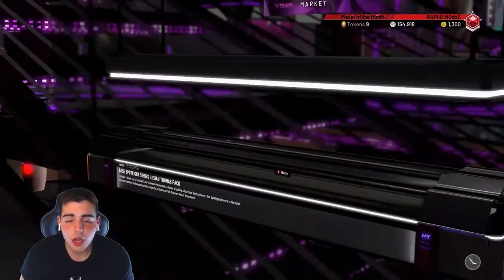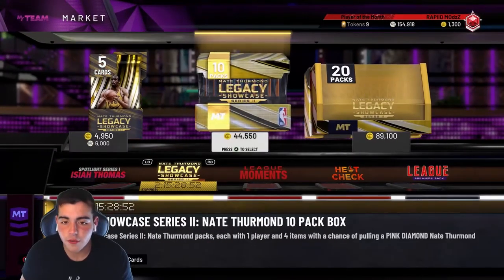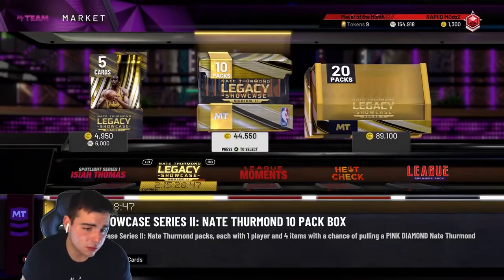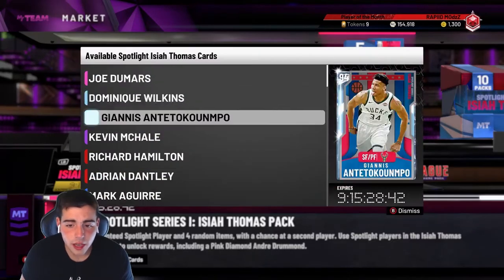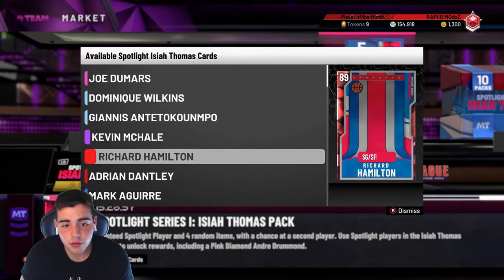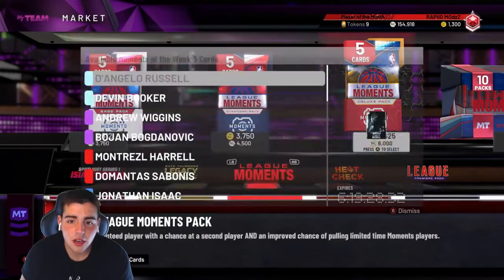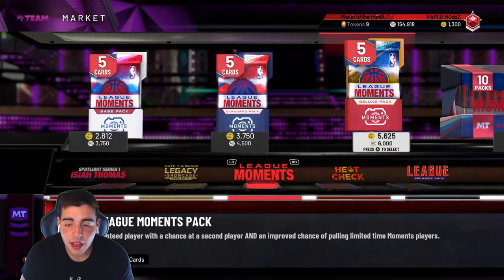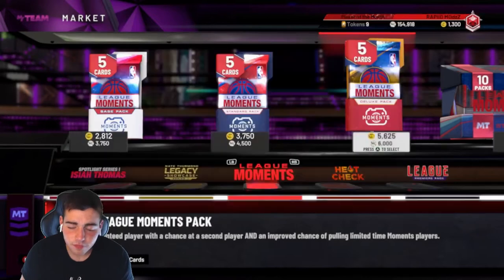So we're going over some new content. Right now we've got these packs expiring in two days, which means on Friday we're gonna have new content — probably another lousy legacy showcase, which I'm not too happy about. These packs have been out for another whole week. In my opinion these packs are trash, they're 12K overpriced. The only thing you really want to pull is Giannis or Dumars; other than that it's trash. Moments packs aren't bad personally, but I've pulled 70K worth and got nothing.